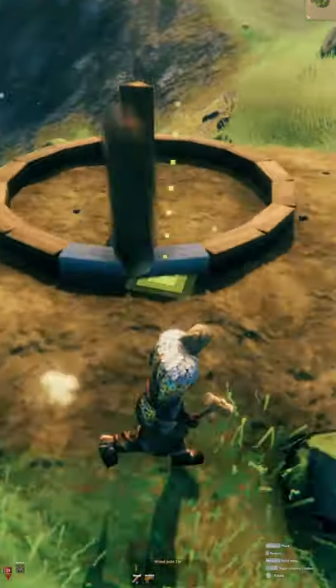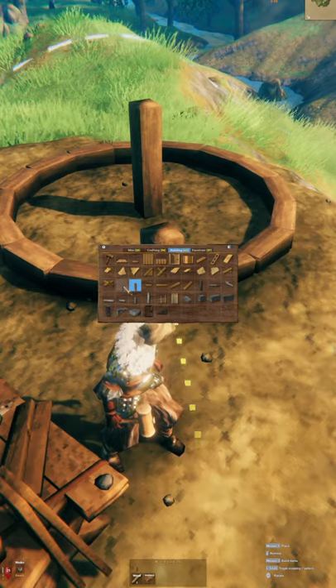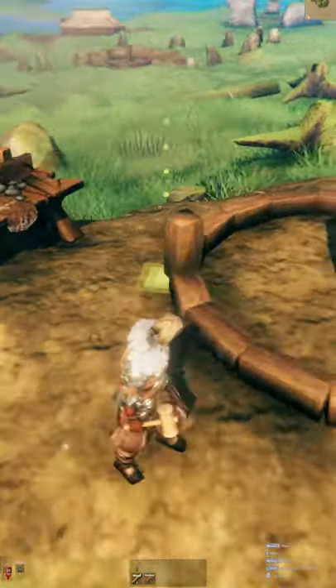Mark on the circle where dawn, noon, and sunset are by placing smaller vertical posts or placing a sign.